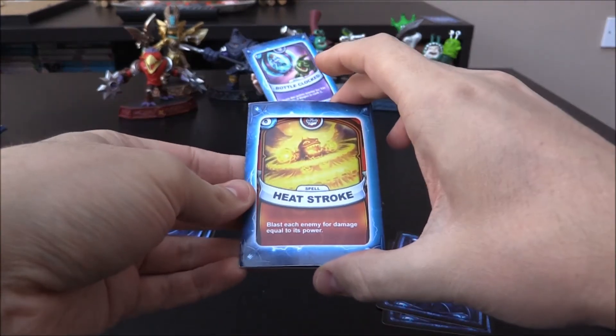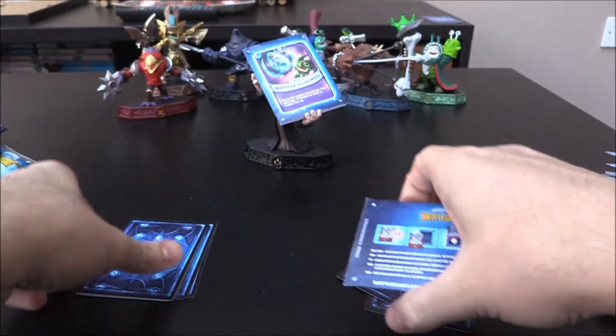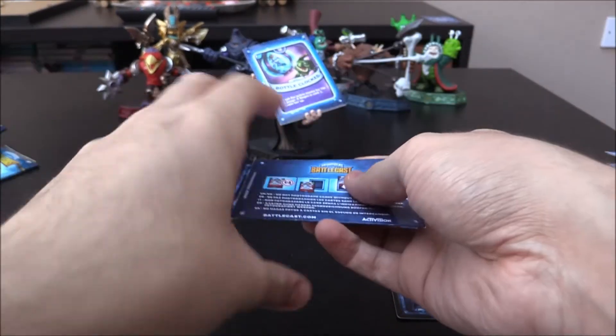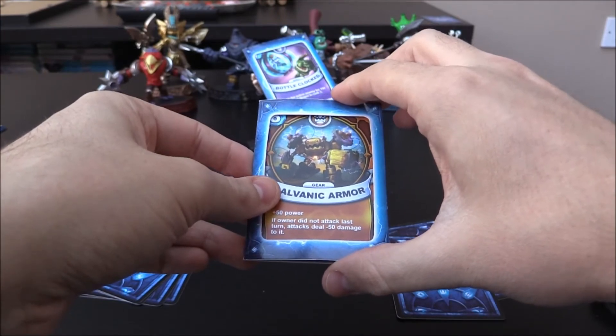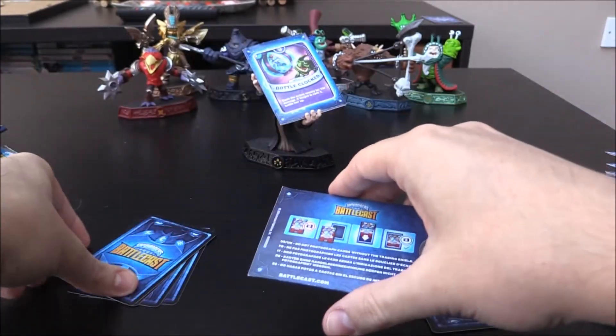Next one up — Heat Stroke, an Eruptor 6 Crystal spell, but it is a duplicate. That's going to be the full-on catchphrase now for this series. It's Galvatronic Armor — a Jawbreaker 6 Crystal gear, not bad, but it is a duplicate.